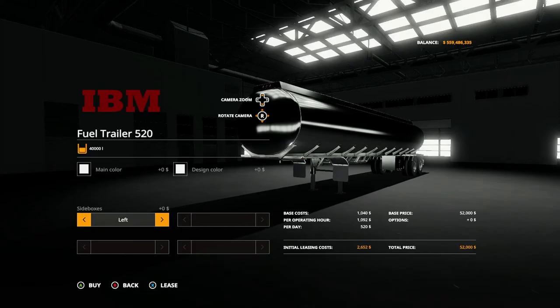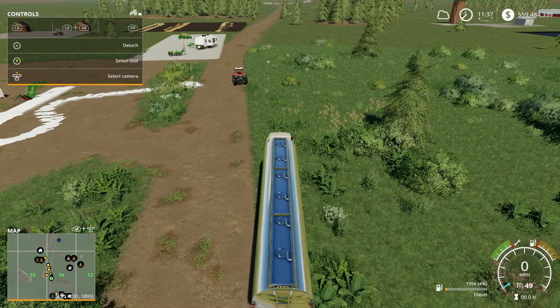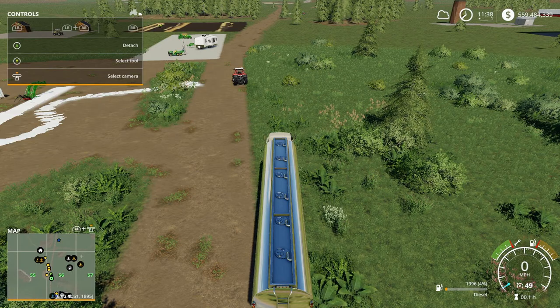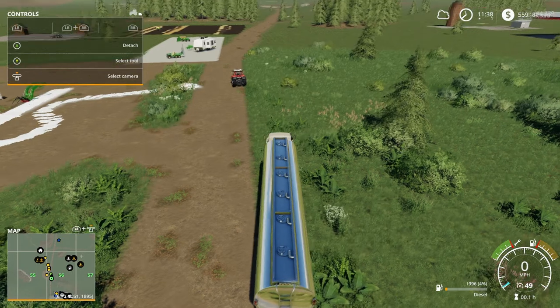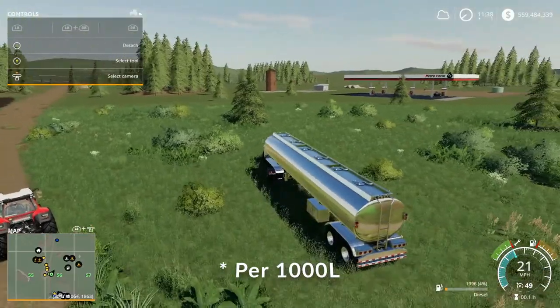Let me go ahead up to this store, get this filled up with some fuel and calculate the cost. We put 1,996 liters in here and it cost $1,995 — so that's $1,995 divided by 1,996, which is $0.999 cents per liter. Multiply that by a thousand: it's $999.49 per thousand liters.